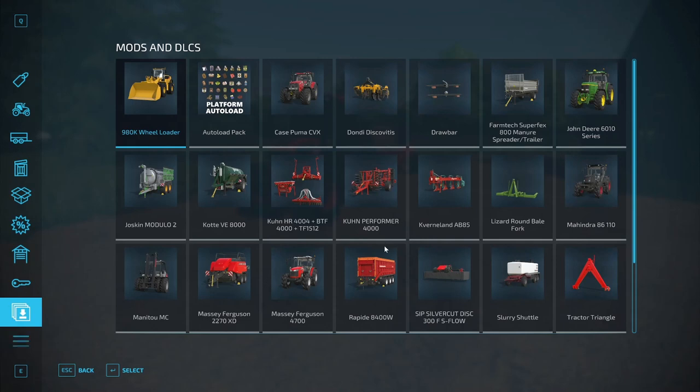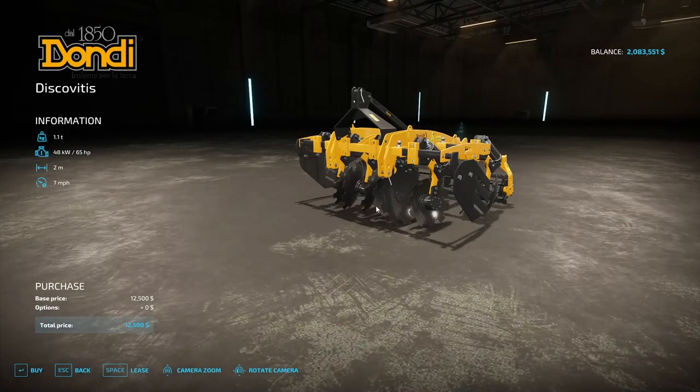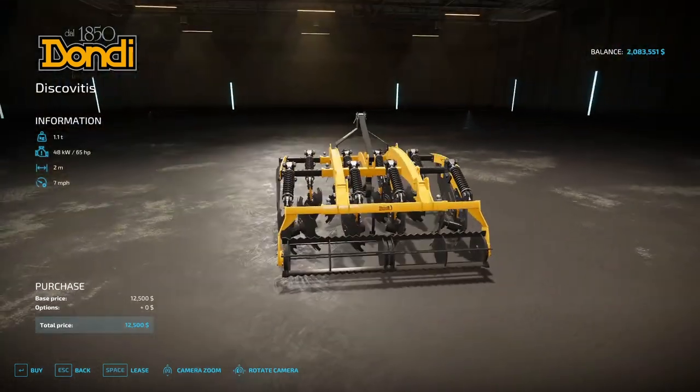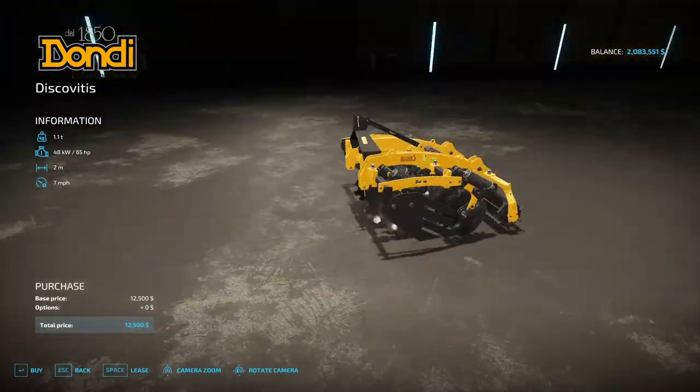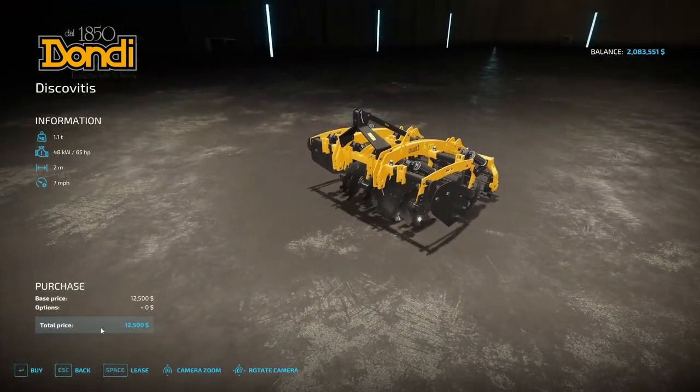After that is the Dondi Discovitus subsoiler by SMI Modding Team. It prepares fields for the next sowing and can be used instead of a plow — it suits grape and olive farming perfectly. Costs $12,500, requires 65 horsepower, weighs 1.1 tons, 2-meter working width at 7 miles per hour. Very small and fits between your orchards.